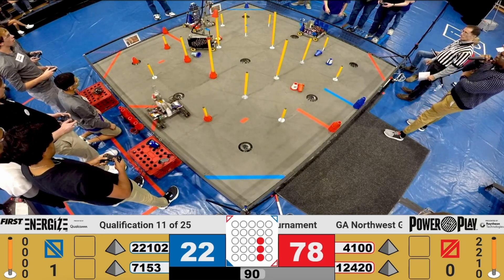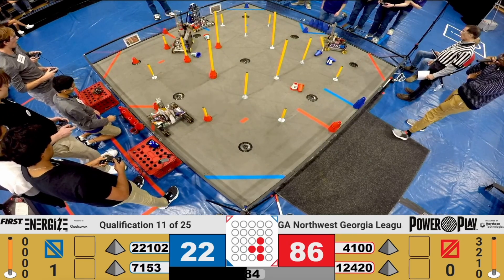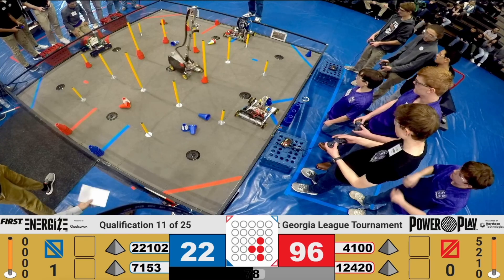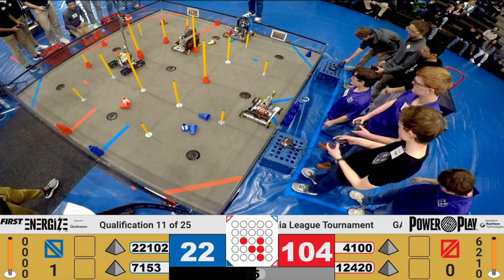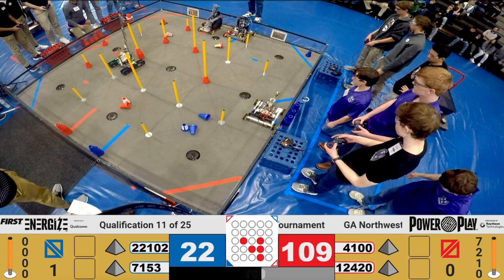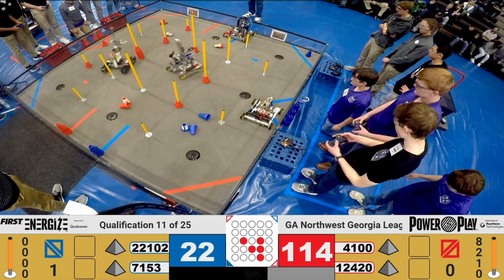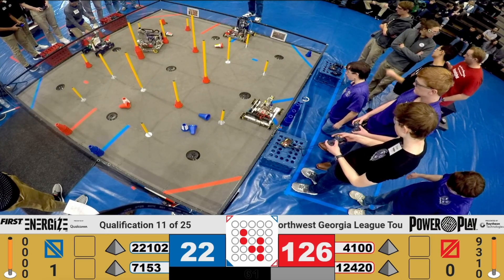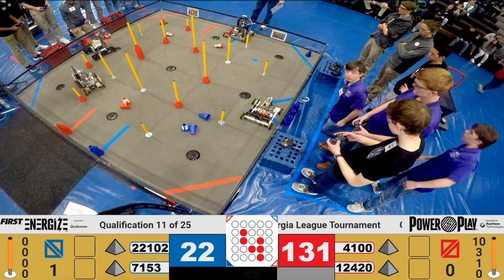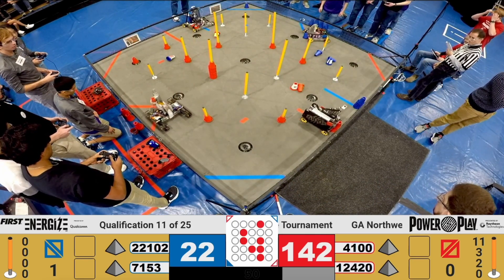It looks like the Red Alliance is getting out ahead of the Blue Alliance trying to grab some cones. Coming down 1 minute 20. Red is trying to get in position for a circuit. Coming down 1 minute 10. We're seeing cones on cones on cones for the Red Alliance — multiple cones going down. Team 12420 scoring high, another one. Team 4100 scoring low, another one. Team 12420 another one high. Coming down 50 seconds left.